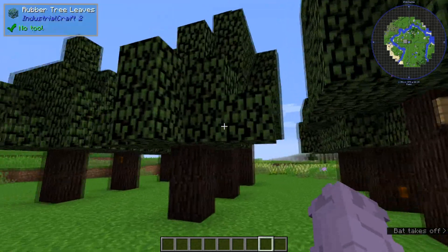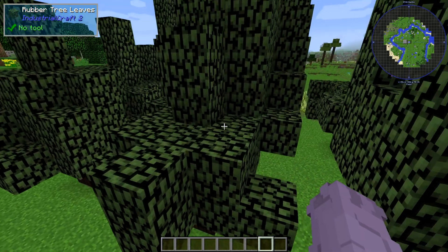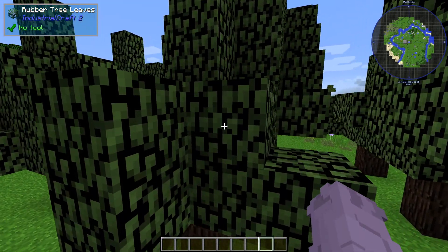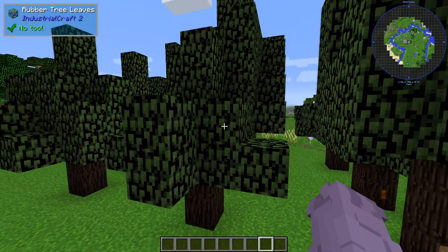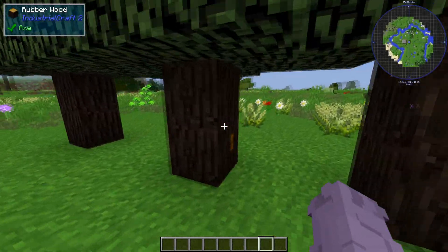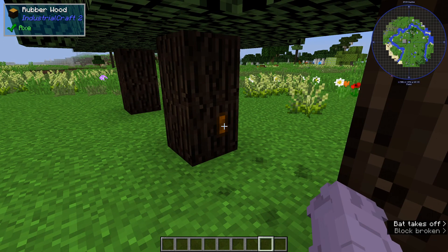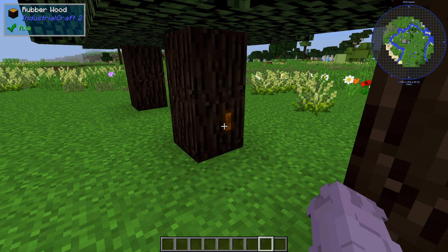You can get rubber by finding rubber trees. They're going to have this dark wood and dull green leaves. These trees are going to have little orange spots like these — though some trees may not have any. So you're probably wondering how exactly do you get this? This is actually sticky resin, and we're going to smelt that into rubber.